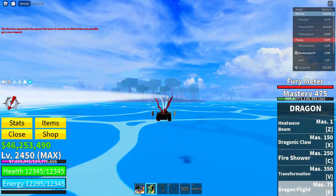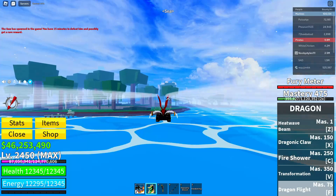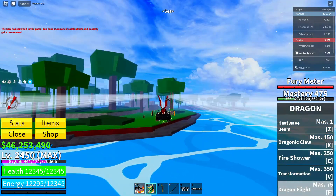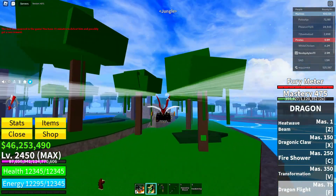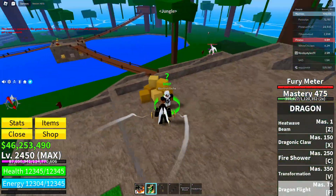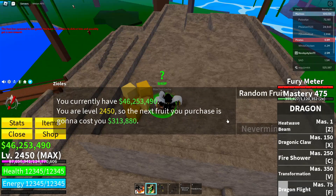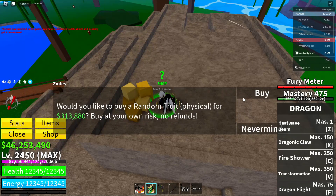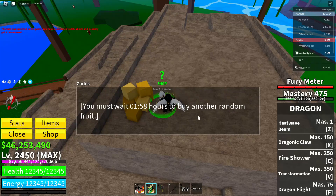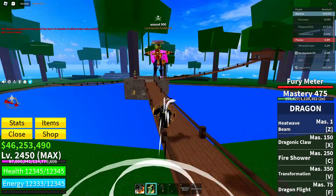After that, go back to the fruit gacha. Click on the gacha guy, click Random Fruit, and click Buy — he should give you the 'wait two hours' prompt. After that, go over to the Quest Giver, click on Gorilla King, click Accept, and get yourself the Gorilla King quest.